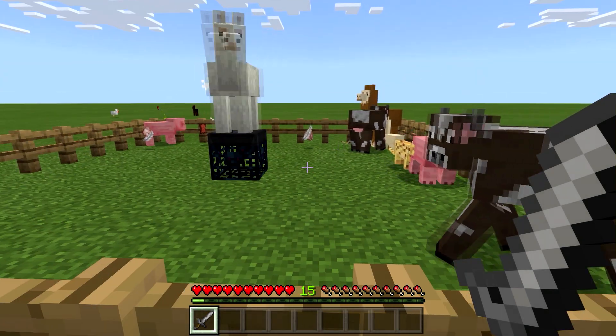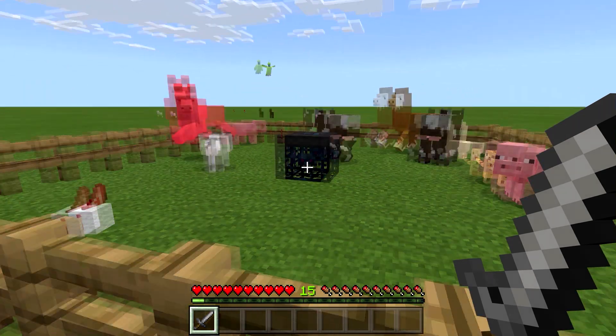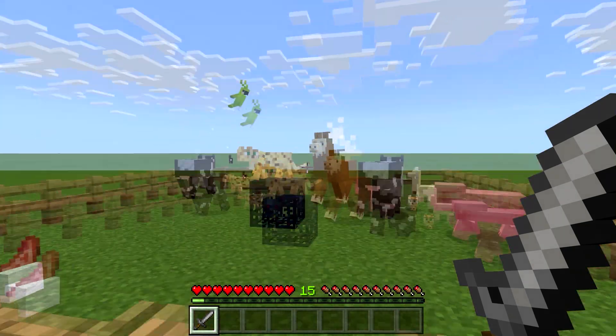This is your passive spawner and it spawns all kinds of stuff — llamas, polar bears, parrots, cheetahs, all kinds of things.